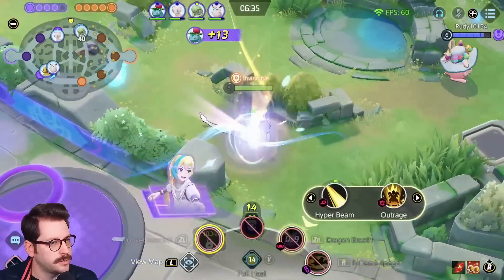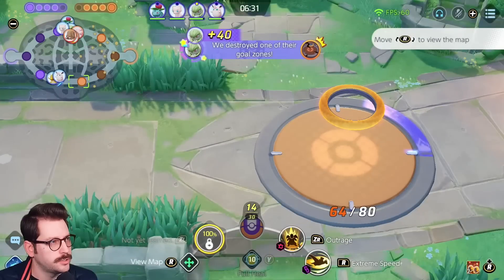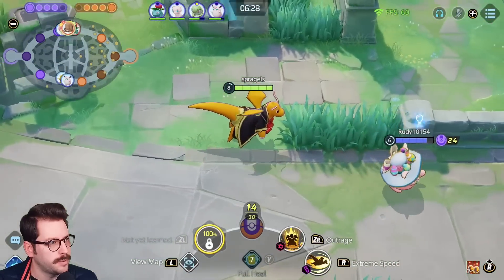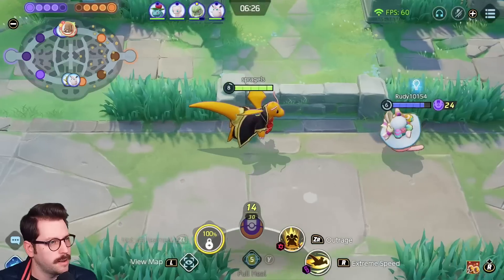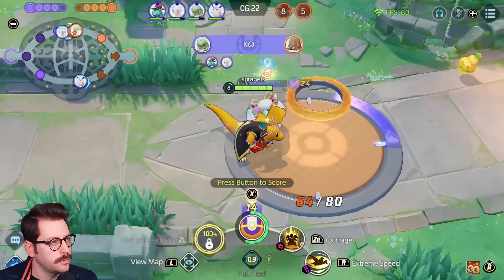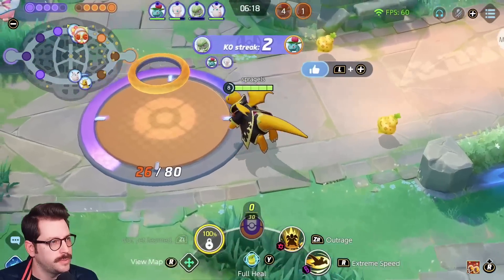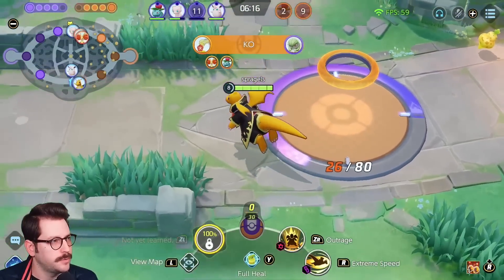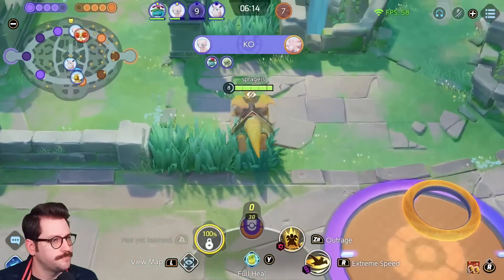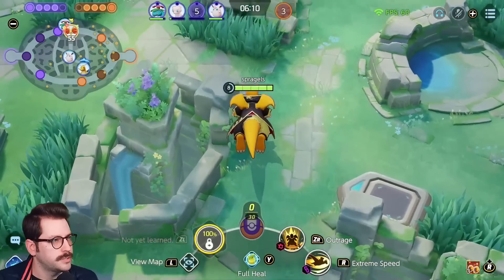Should be Dragonite very soon — there we go, got my Outrage. I don't know if anyone's gonna be watching this goal. Looks like they are moseying along top, so I'm gonna use this opportunity to stack. That's three. Do we have another piece of Aeos energy anywhere? We really don't. Gonna walk top, maybe through their center, see if there's anything to take.